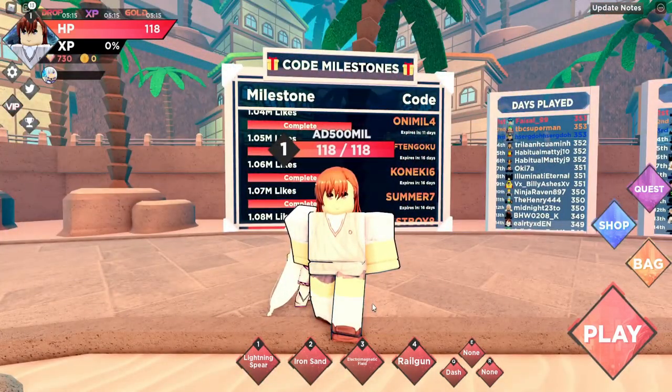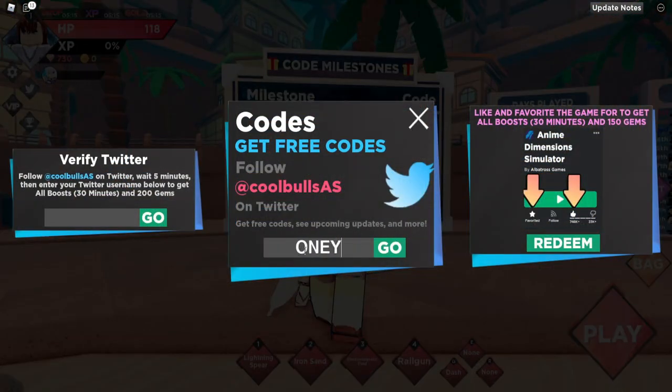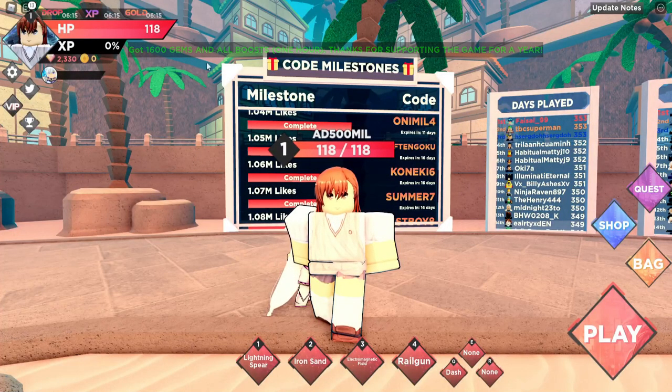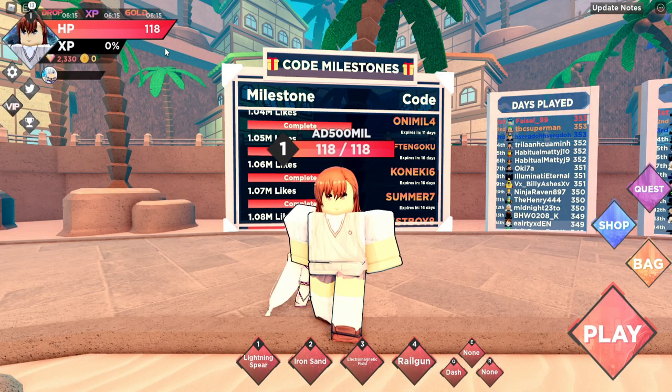However, there's also another secret code: 'one year'. Because of the one-year anniversary coming up for Anime Dimension, there's a code that's already been found. Using it, we got 1600 gems — enough for a whole new character — plus a ton of boosts as well. That's awesome.